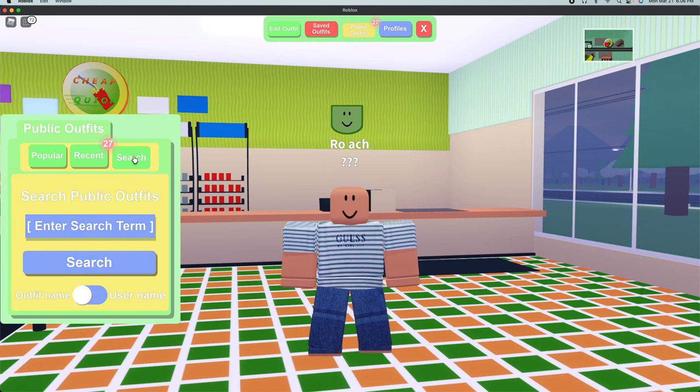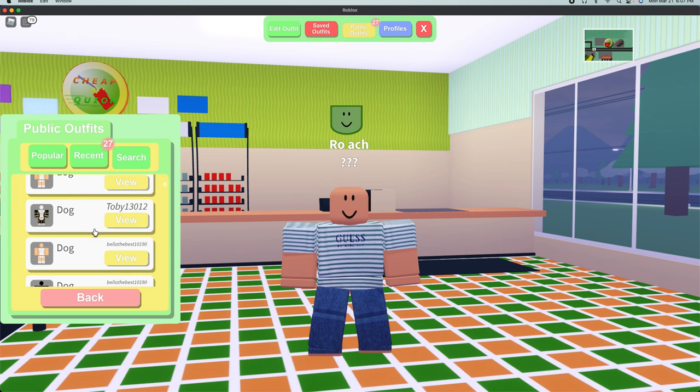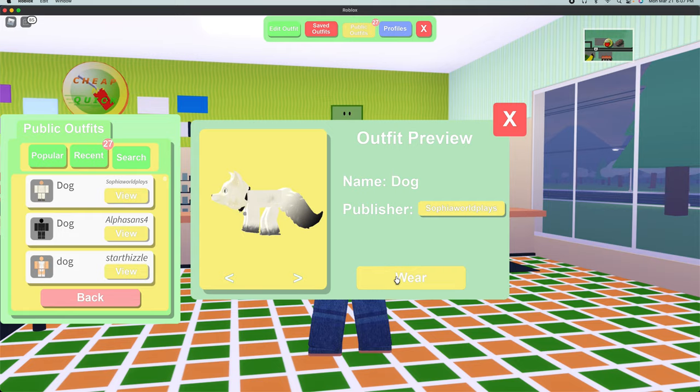Then you want to click the search button and just search up 'dog,' or you can search up any animal that you want to be. But for example, I'm going to be using dog. They have all these different types — you just want to click 'View' and you can look at it.